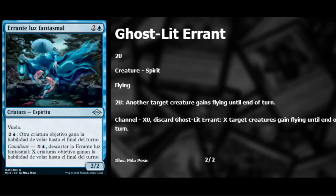Next is the Ghost-Lit Errant — one blue two colorless — a Spirit with flying. For one blue and two you give another target creature flying until end of turn. It also has channel: for blue and X you discard the card and give X target creatures flying until end of turn. Probably not a Modern thing at three mana for a 2/2 flyer, but it should be solid in draft despite the many flyers already in the set.